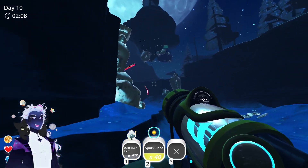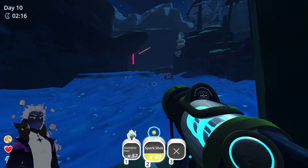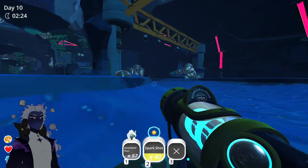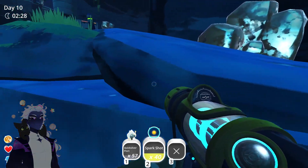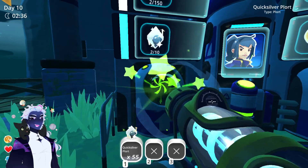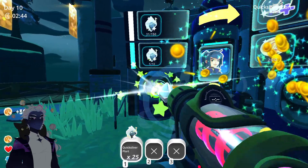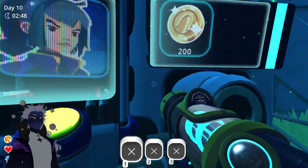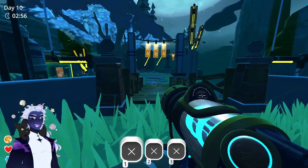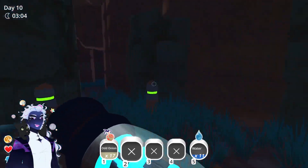The player tries to navigate out of Nimble Valley: 'How do I get out of here? I started over here somewhere.' They find the main building and report getting ten plorts at the very least. They consider a second run but note it needs recharge time. 'That was really dumb. I don't think I'll try the other one - I'll go back home because I have my own slimes to manage, thank you very much.'